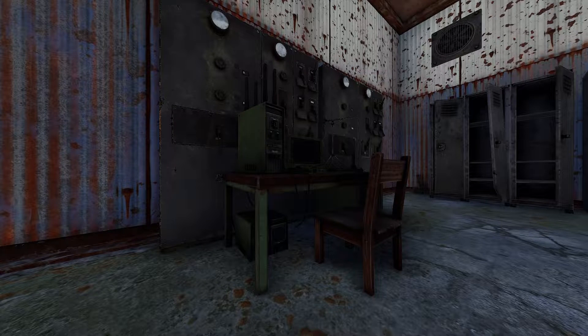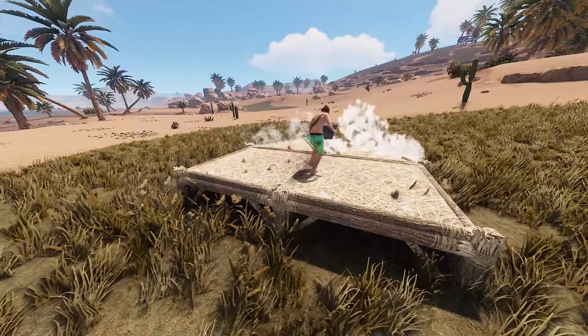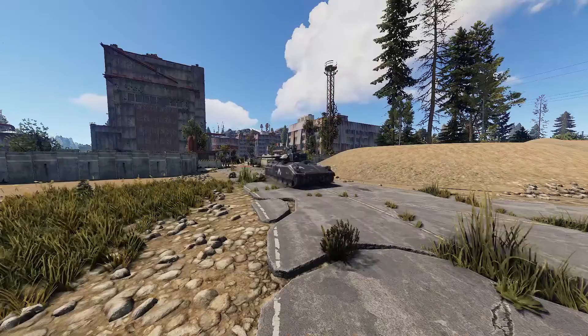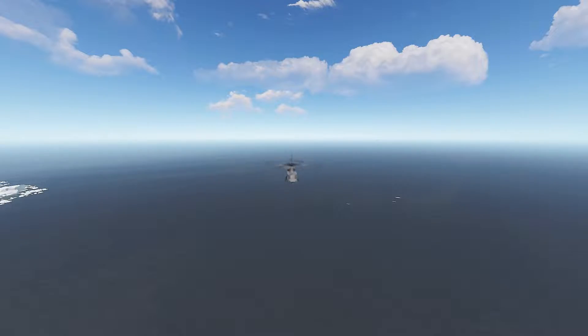Having your own Rust server is a very good way of practicing things you want to improve at, like practicing monuments, base building, helicopter flying, clearing the ore rigs and military tunnels, taking the Bradley APC, and taking the patrol helicopter.